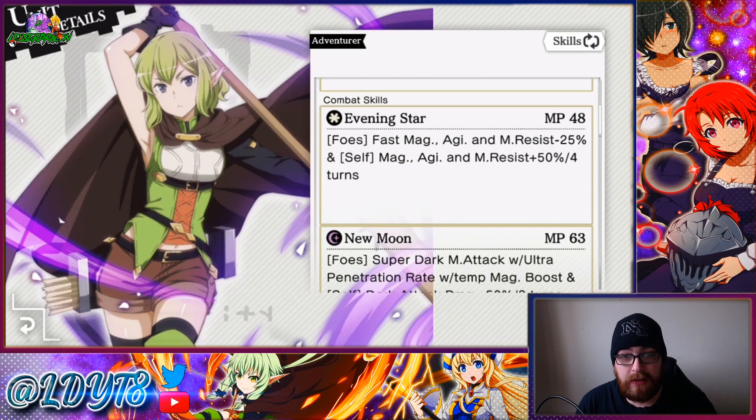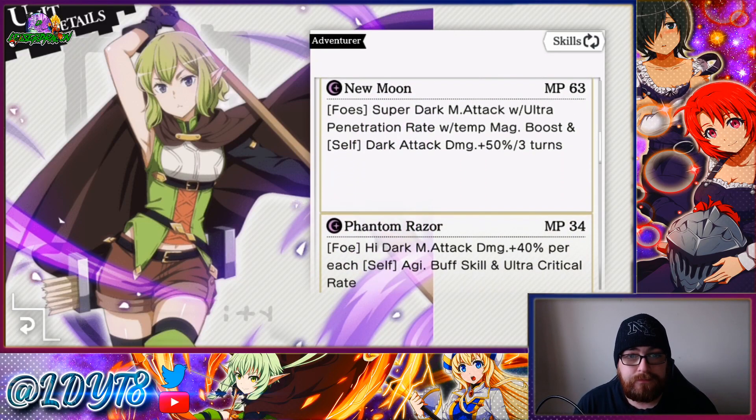Combat Skill 1: foes magic, agility, and magic resist minus 25%, self magic, agility, and magic resist plus 50% for four turns. That is great because it has the fast modifier on it, plus she doesn't do any damage, which means she should take priority. If you were to use this in war games, the agility buff and debuff together — 50% buff and 25% debuff — all in one turn is crisp. She's probably going to be extremely useful in war games, and she's a magic damage dealer too, which is a bonus since most people set their teams up to deal with physical rush teams.